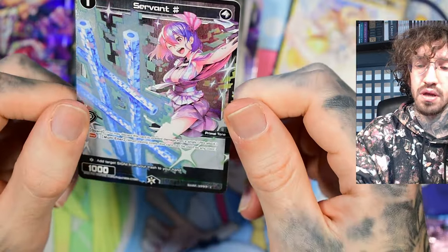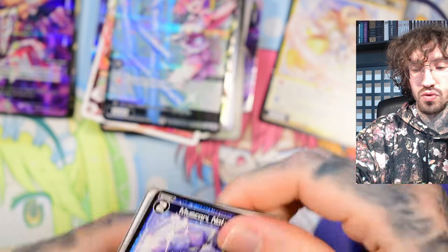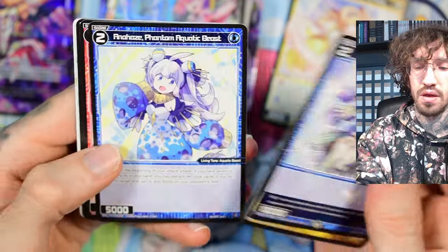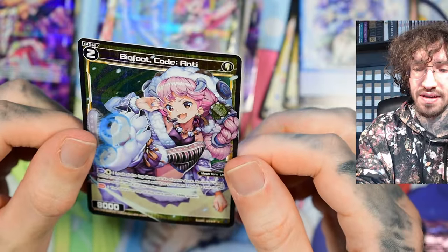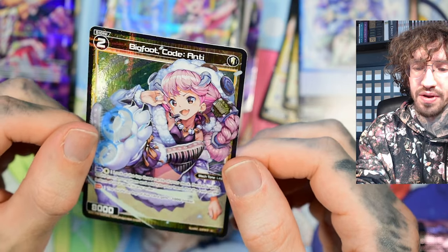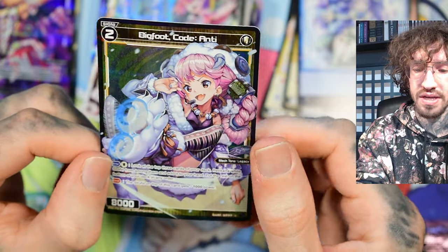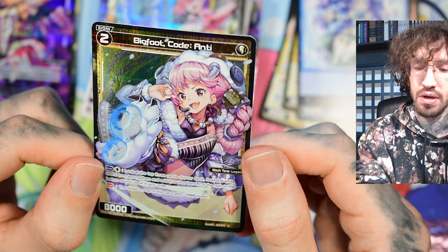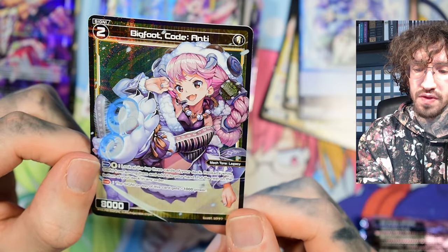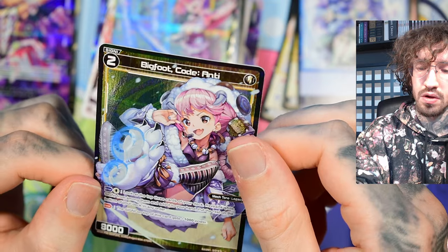We get a nice servant — I think it's Miku Miku. Really cute. Usually you get one foiled servant, but I recently got two in one box which was really cool. The enter ability costs one white: look at the top three cards of your deck, reveal a white signi from among them and add it to your hand, put the rest on the bottom of your deck in any order. The constant ability: the signi on top of this card gets plus 1k power, so you can rise on it.